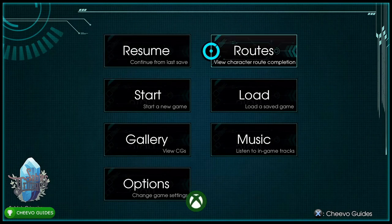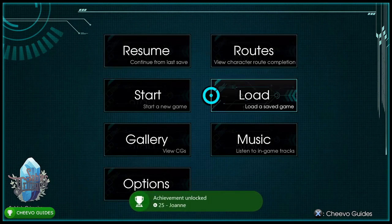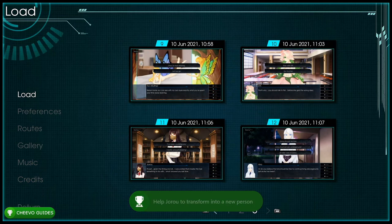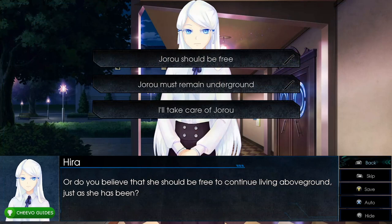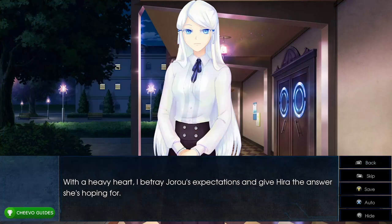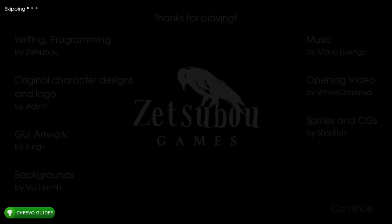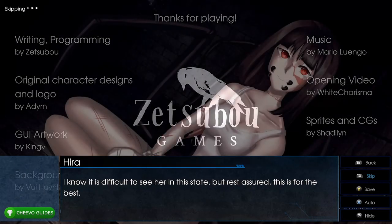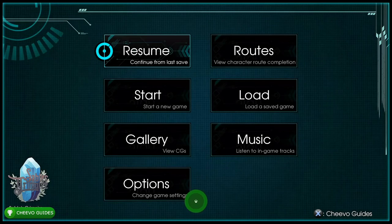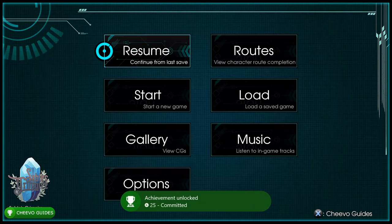Load up save slot 12 one final time and choose the middle option: 'Jeru must remain underground.' This triggers the final achievement, Committed, for betraying your friend's trust and having her committed against her will. That gives you the full 1000 Gamerscore or platinum trophy.